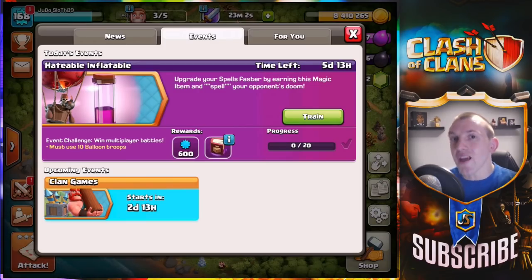The Hateable Inflatable event is live in Clash of Clans and today we're going to complete some player-created challenges. Can we three-star a base in just three seconds? Can we three-star at our own Town Hall level? How much loot can we gain using the balloons and haste?